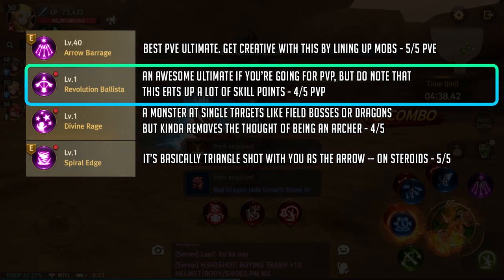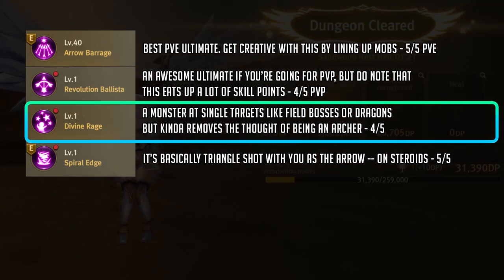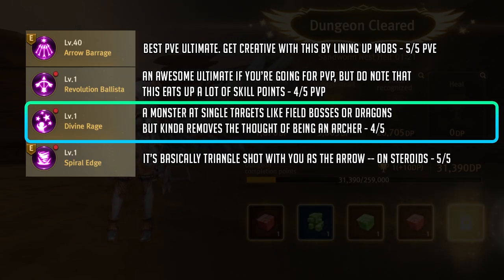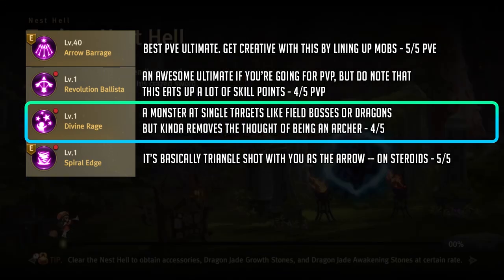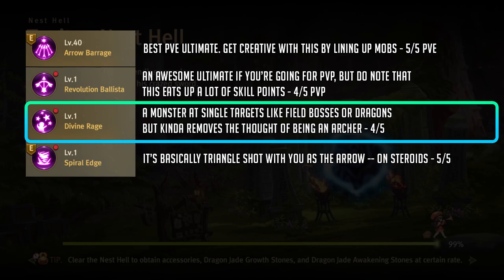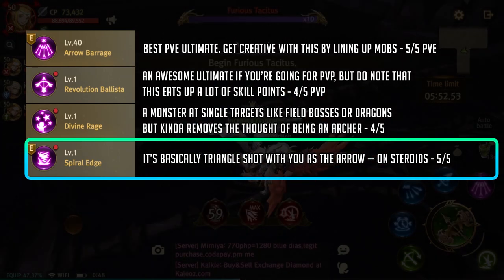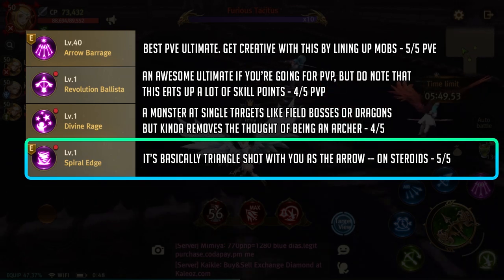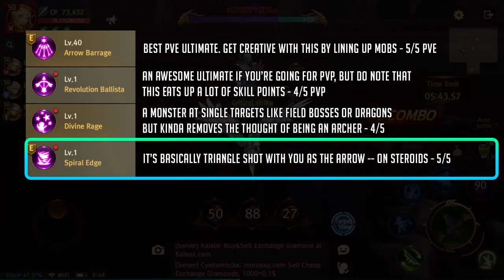Next we have revolution ballista. RB's edge is that it has a knockup which is great for team PvP. I don't like it though since the animation leaves you way too open for a counter attack. Up next we have divine rage — the multi-hit factor works wonders with this one. It deals more damage than arrow barrage and it's perfect for single targets like bosses, but you will lose that range factor that makes up the archer. And lastly we have the best and coolest skill for the archer — Spiral's Edge. It's best for PvP and fast mob clearing over dealing the best damage. It's a hit or miss depending on your crit rate.